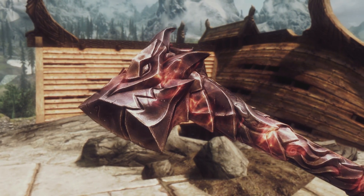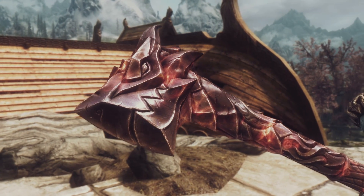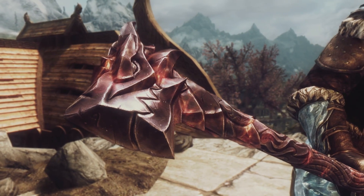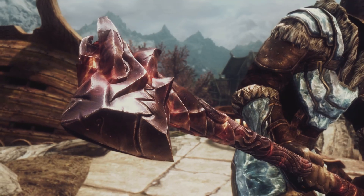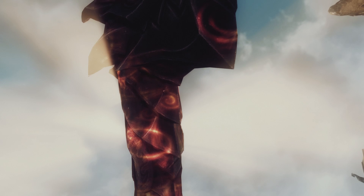There is an enchanted version called Havno Yoldovar, which means Brutal Fire Dragon. This does some additional fire damage, as you could imagine. You get it by defeating the Dragon Priest Havno Rak in the quest Evil in Waiting.